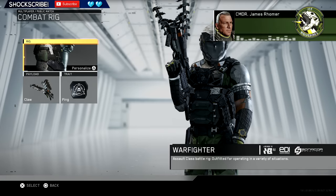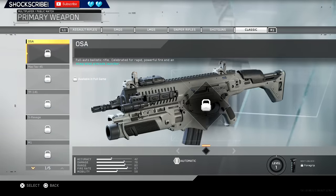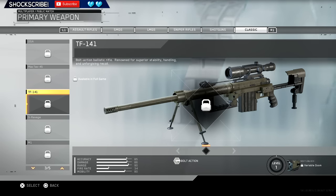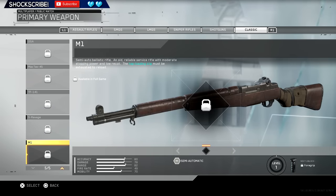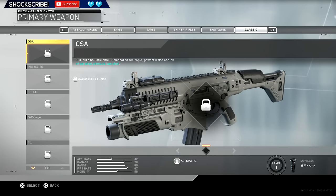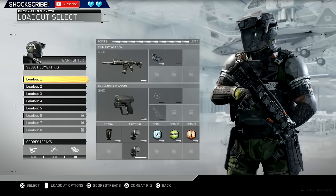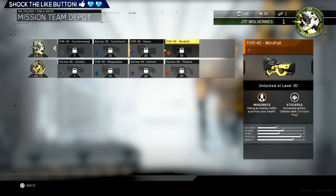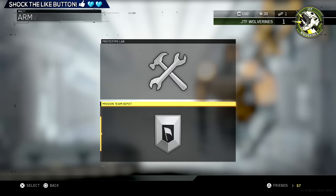I have the Warfighter — assault class, battle rig outfitted for opportunity situations. I think I'm gonna go with this Warfighter one. I can see what looks like a UMP, oh my gee — that's the Intervention! There's a SPAZ, M1 Garand, oh boy. That's a look at the setups and everything.